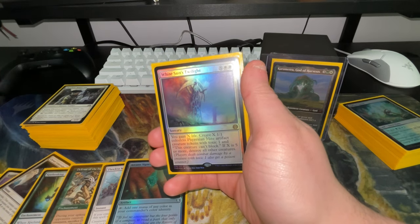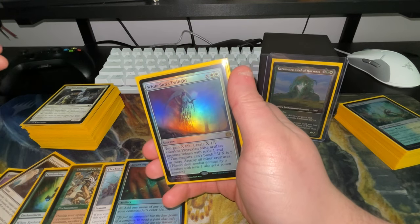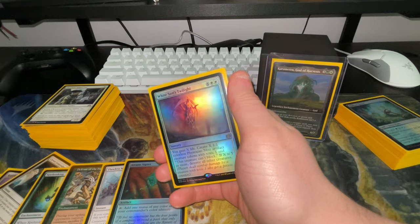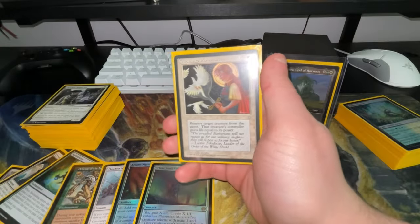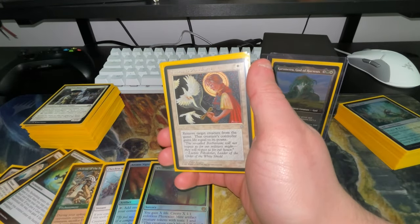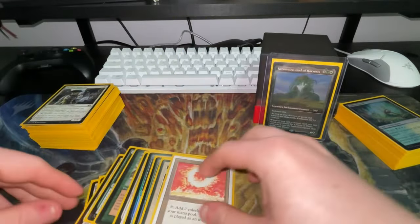So you're making all these Mites with poison counters, and if you have like 35 mana available or a board state of 15 to 20 creatures and you tap Gaea's Cradle, you can dump it all into White Sun's Twilight, gain a bunch of life, make a bunch of Mites, and next turn just swing in for toxic damage. Swords to Plowshares is another staple interaction card to get rid of a threat.